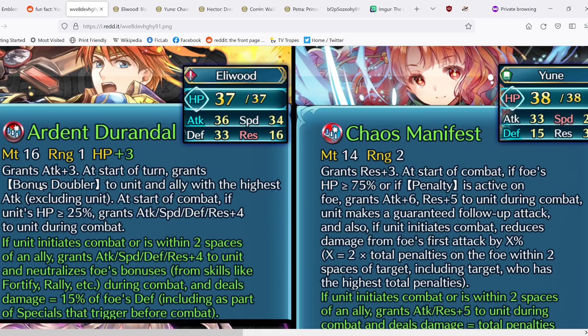This really helps with Eliwood's combat potential. I was hoping for something a little more supportive, but it's fine. The refined effect is: if unit initiates combat or is within 2 spaces of an ally, grants all stats+4 to unit, neutralizes foe's bonuses during combat, and deals damage equal to 50% of foe's defense. This is once more improving Eliwood's own combat, which I personally would have preferred to be more supportive — because his remix, which we'll see in a moment, is extremely good support for basically any team, especially omni-tanking teams.